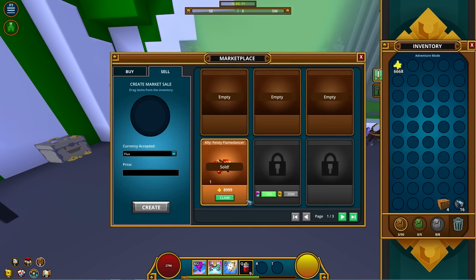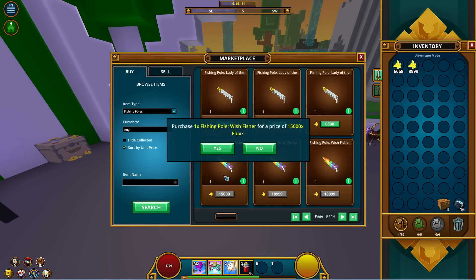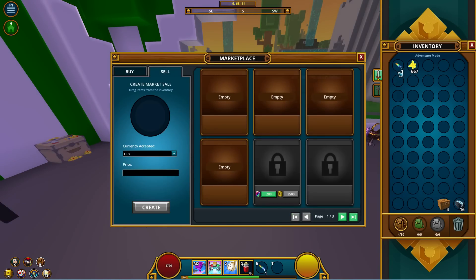The next item I bought was the Wish Fisher. As you can see, I bought it for 15k — this is also the last item I buy — and I'm selling it for 19k.